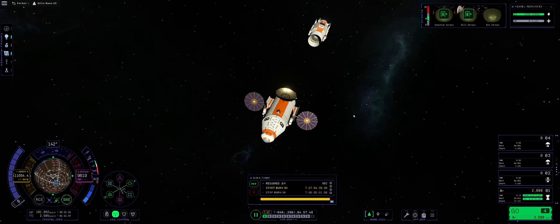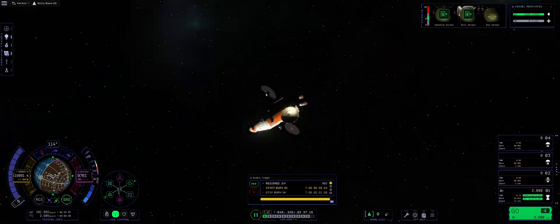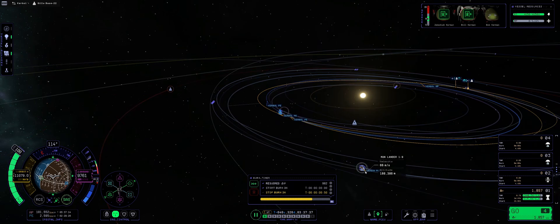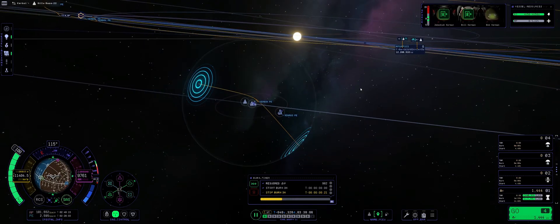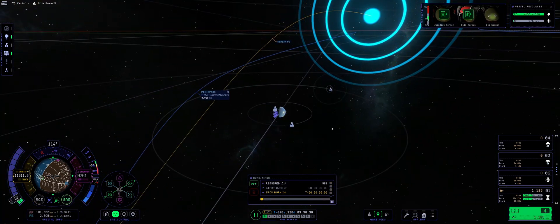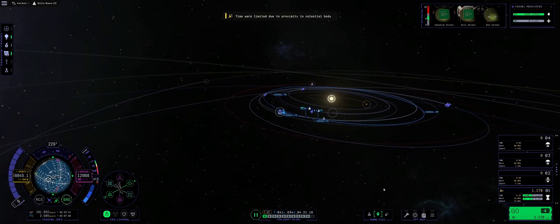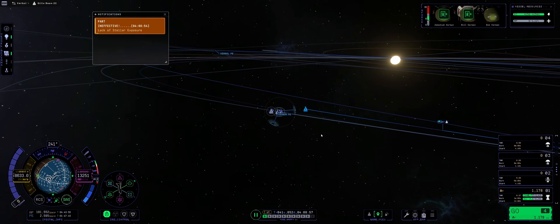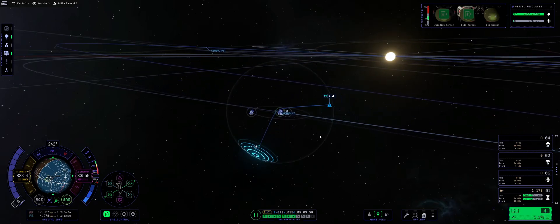It's a 982 meters per second burn. Saving the game, decoupling, and saying bye-bye to the Orbital Lab — you have given us a lot of good experiments. We have 2,098 meters per second in the current stage, which is more than enough to get us back home safely, including all the science we have lovingly collected. Kicking in the afterburners — I'm monitoring to see if I get the Kerbin periapsis. There it is. We can fine-tweak it a little bit — I want it nice and tight. 4,000 should be enough until we get closer to Kerbin, so let's get closer and hopefully do this via re-entry.